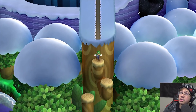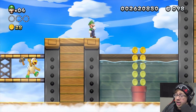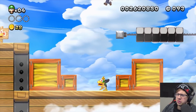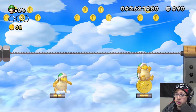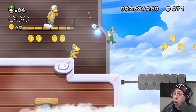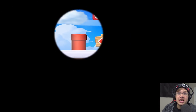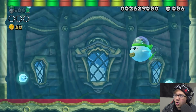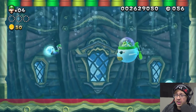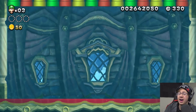Now moving on to World Five and Six. Starting with Five Airship — I guess we can still do this one backwards. We didn't come out of the pipe but hey, that works too. We made it! How did he make Bowser Jr. harder? He added Boos — that was actually a good idea. Let's go!